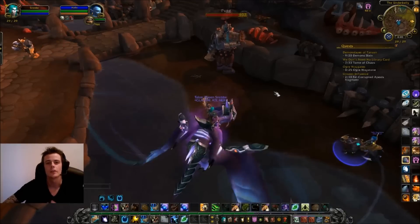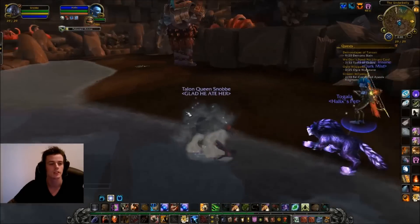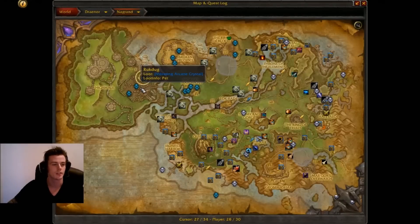Hey guys, in this video we're going to look at three new battle pets available in patch 6.2.2. They drop right here in Nagrand — there are three new elites: Pug, Rukdug, and Gook.